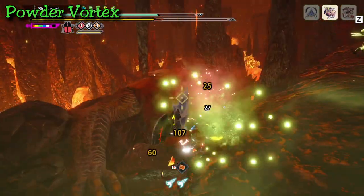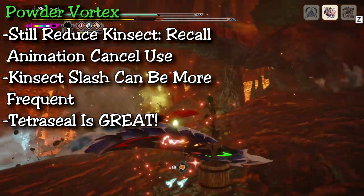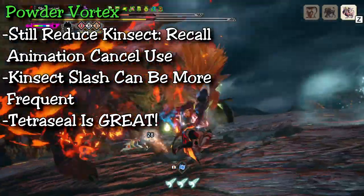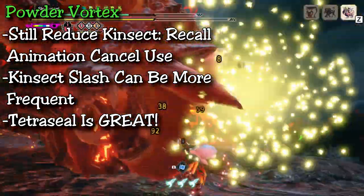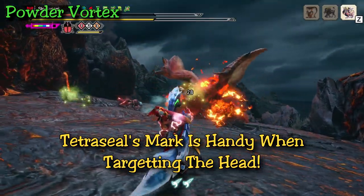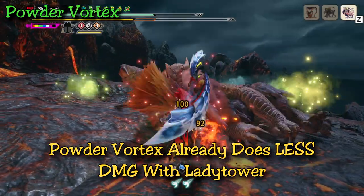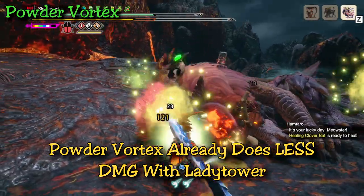If you are using the Lady Tower kinsect, the previous changes aren't as necessary. I would still not recommend using kinsect recall since you want your kinsect out there making powders. For kinsect slash, you're better off timing your aerial attacks when your kinsect is running low on stamina. Tetrasil is the complete opposite with Lady Tower — it's great because it marks the target. If you're going for the head, you'll automatically mark it when you use Tetrasil, getting your kinsect to add stun damage to the head while also creating paralysis powders. The use of powder vortex isn't as necessary with Lady Tower since it is a status kinsect at its core, so treat it like one — treat it as if it's just building up paralysis over time.